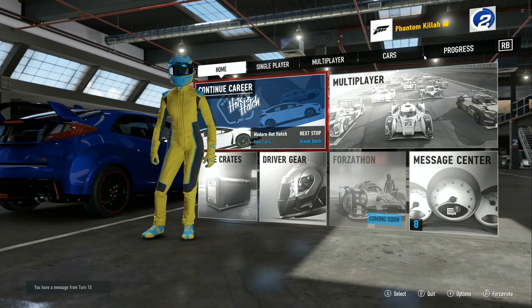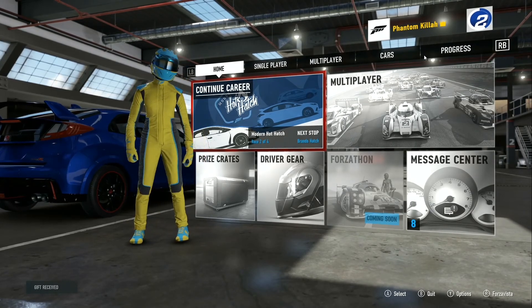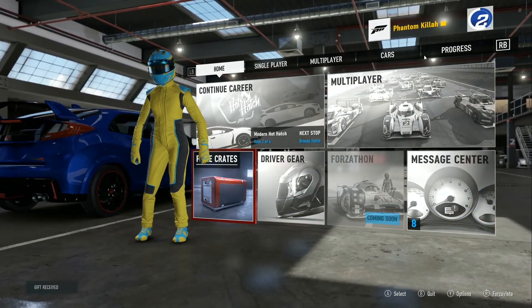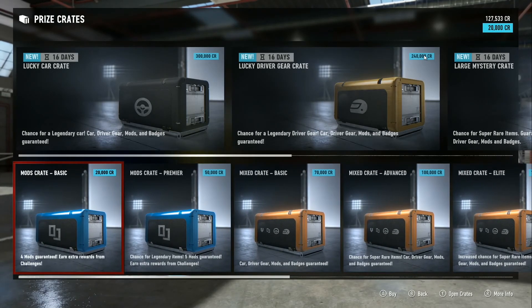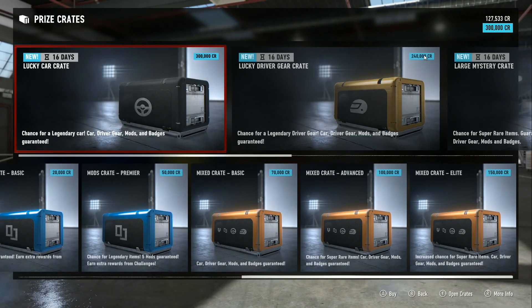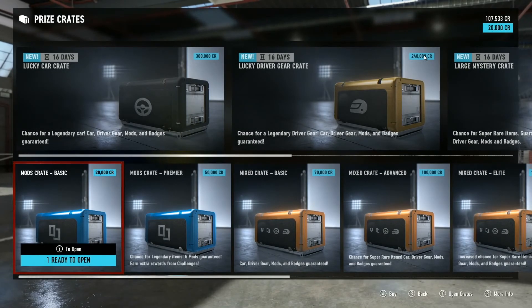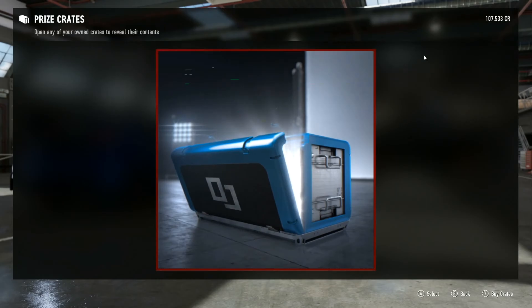So, this is how it works now if you get VIP access. These crates right here that you can purchase with credits — just as an example, I'm picking the cheapest one, which is 20,000 credits. But yeah, this is how it works. You get one of these, you press Y to open it, and you get some random stuff.